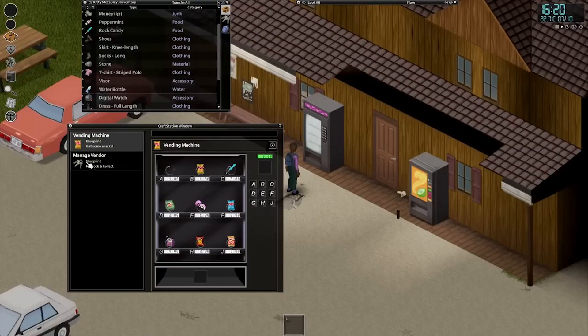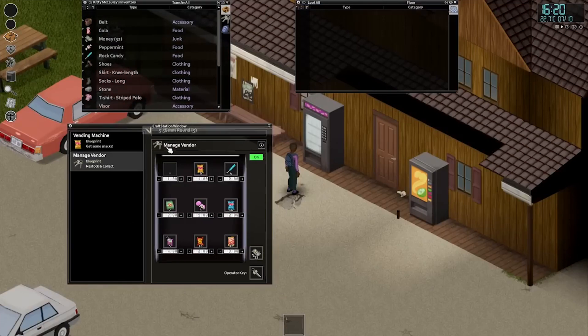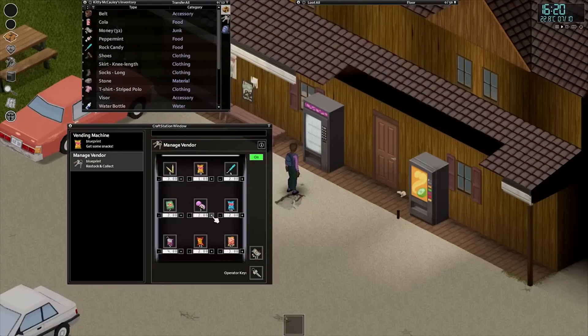My favorite part about this video though is that it shows us that these vending machines will have an operator key which lets you open it up and do things like restock and swap out the items inside, as well as collect the money that was put in — allowing us to create player-owned shops, since you'll be able to put whatever you want into the vending machine like ammunition and probably weapons, along with the obvious food and drink items.